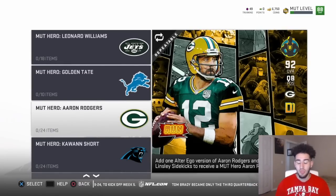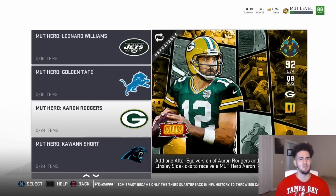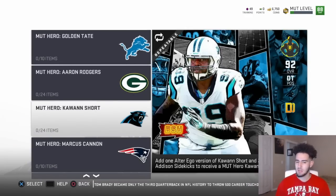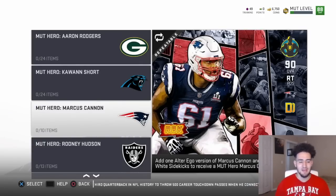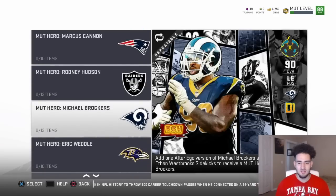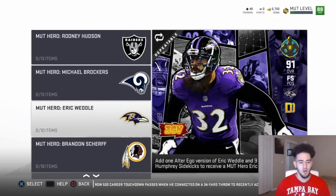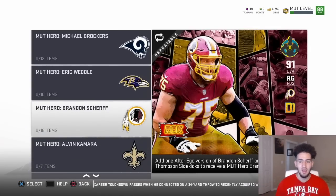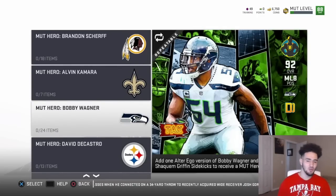Kwon Short bash, 92 overall. Marcus Cannon run block, 90 overall. Ronnie Hudson impact block, 90 overall. Michael Brockers, 90 overall. Eric Guero zone coverage, 91 overall. Brandon Scherf run block, 91 overall. Alvin Kamara, 90 overall. And then there's a 92 overall tackling card — I'm pretty sure he has like 95 tackling, which is just great, I need this card. Shaquem Griffin is a sidekick — the one-handed beast is the sidekick. He's an 82 overall, that's pretty dope.